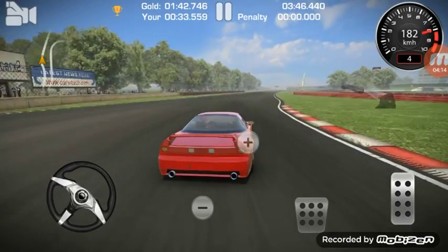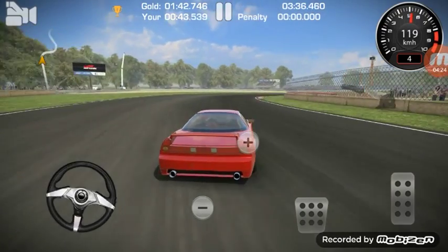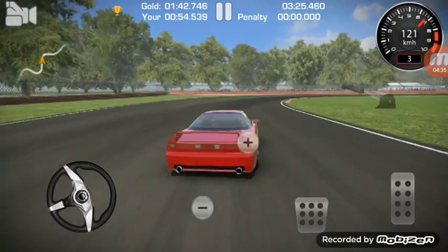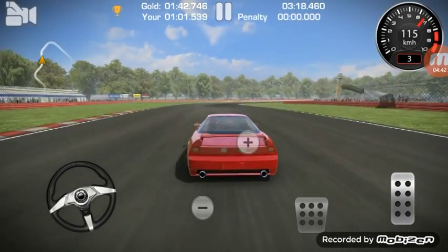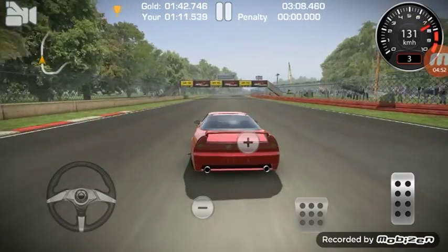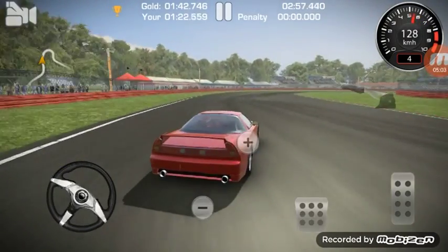We're going about 190, 180 in this part. I don't want to shift to fifth because that's going to be really bad — I'll stay in fourth and let the VTEC do its thing. Now I'm going into third because I accidentally went too slow — down to 80. We're going back up now. Shifting back into fourth, slow down on this turn, give it gas, slow down on the next turn.